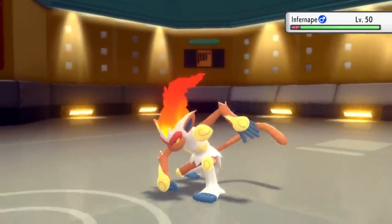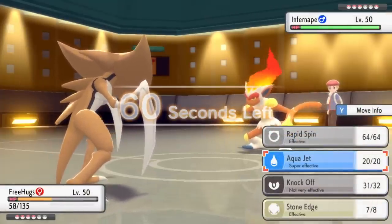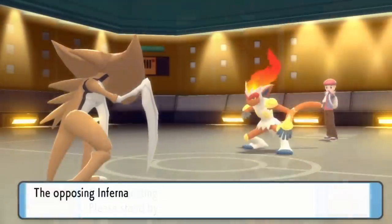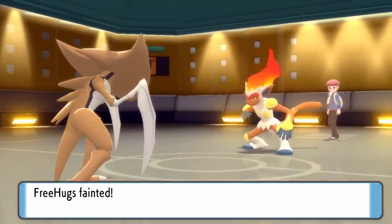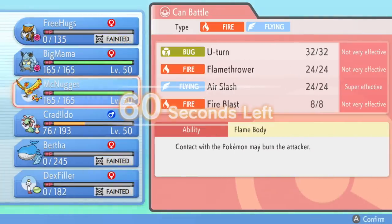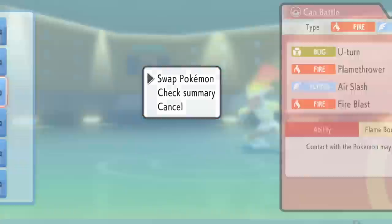Now they get a free switch on whatever they want, and Infernape comes in. I'm expecting them to probably just have Mach Punch, but if they don't, I've got Aqua Jet in the chamber. It turns out he does go for the Mach Punch, which is going to ruin Kabutops. The thing is specifically on this team for Rapid Spin, so since there wasn't any Stealth Rock up, I was fine letting that thing go down.